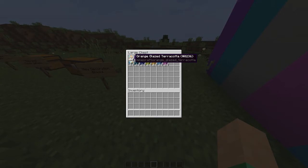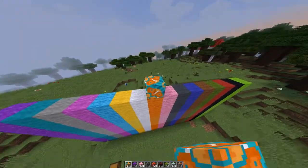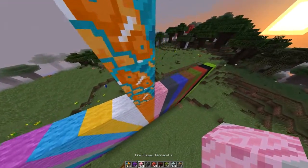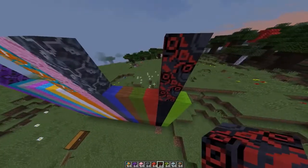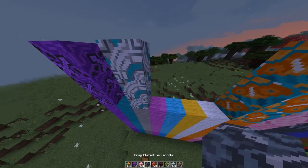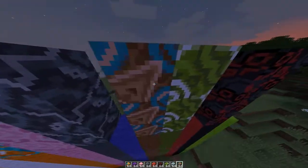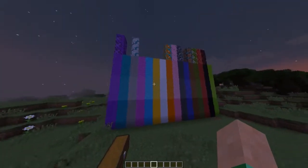Next we have these decoration blocks — terracotta. The orange one has really nice detail. You can make anything with these — you can hold a collection of them and they look really nice. Look at the black one — I love that one, and the green one. These different blocks just look super sick. Then we have brown and red as well.